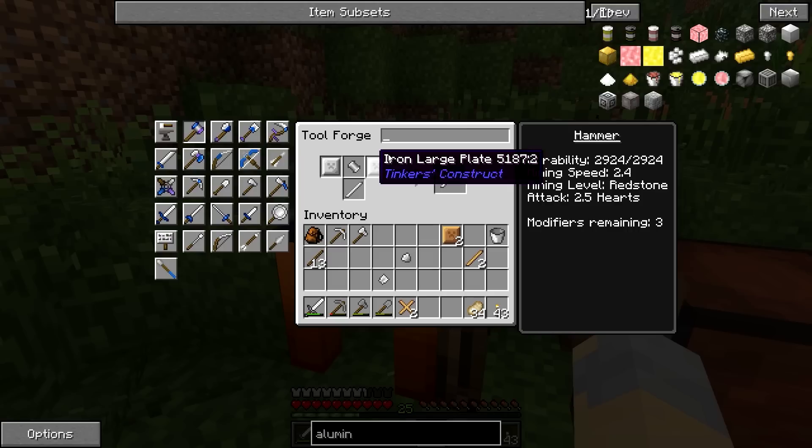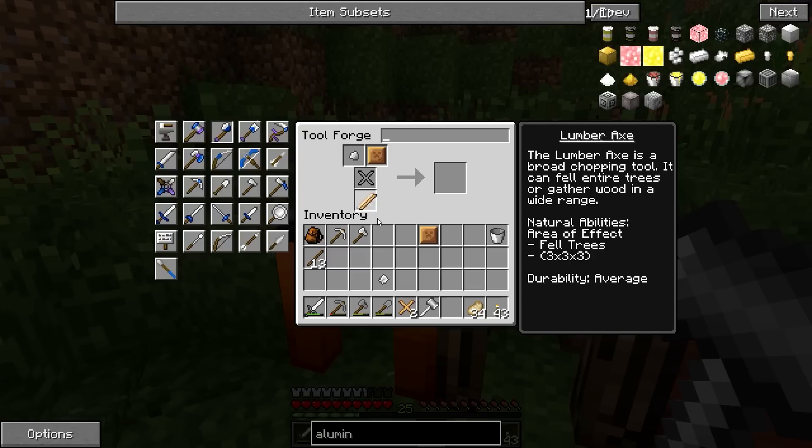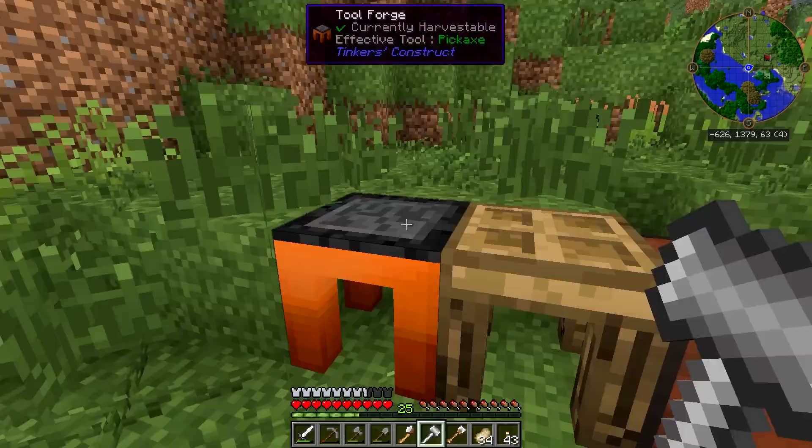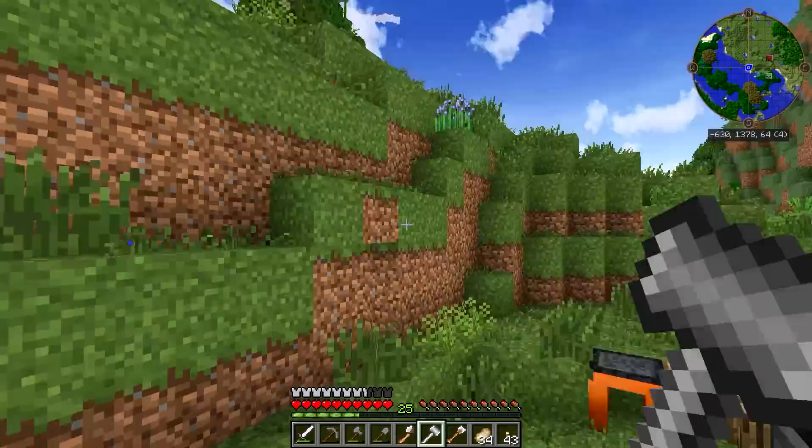The moment that we have been waiting for. We'll do a full iron hammer, an iron and bronze lumber axe, and an iron and bronze excavator. There we go. So we've got ourselves some Tinker's tools. And now I can really get some actual mining and resource gathering done. So hopefully next episode we can build ourselves a little bit of a starter house or something like that.